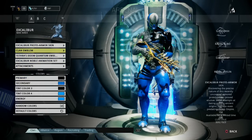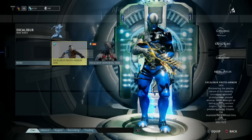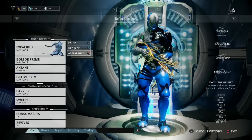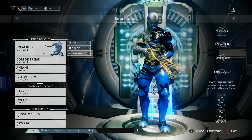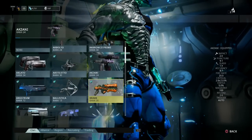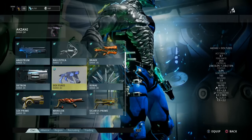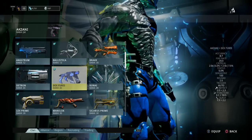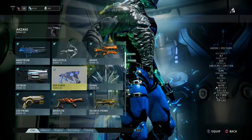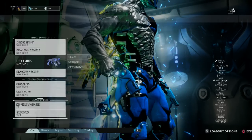If you're wondering where you get this proto armor skin thing for Excalibur — it was part of the one-year anniversary thing earlier this year for Warframe. I think it was 100 plat or something — pretty ridiculous. The Dex Furis also came in that pack. Actually the Dex Furis are almost the same as the Aksani — let me look at these stats. Oh, it looks like the Dex Furis are actually a little better, and they have the same Fire Rate. I like the look of these better, to be honest.